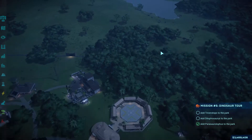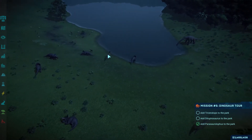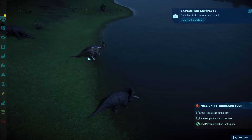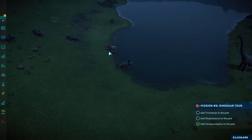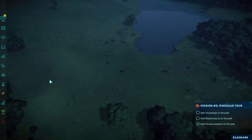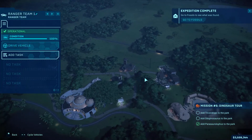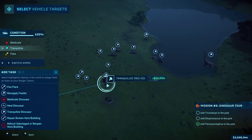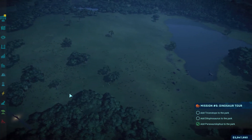Hello dinosaur enthusiasts and welcome back to Jurassic World Evolution. In the last episode we completed the Isla Sorna area and went back to Isla Nublar. While here we created this Parasaurolophus who's now been put into the enclosure, but his being put in here has made some of the other dinosaurs not too happy, so I'm going to see about possibly moving some of them because I've got some triceratops elsewhere.